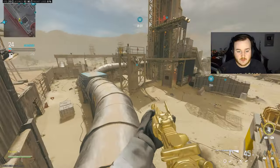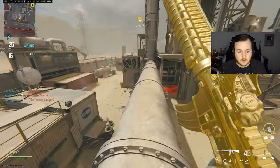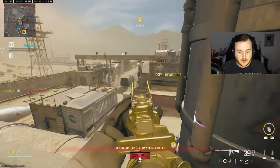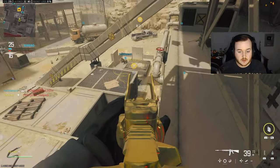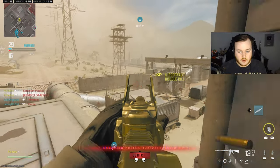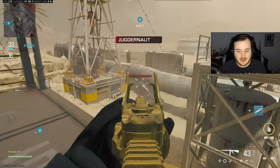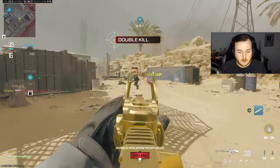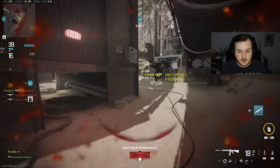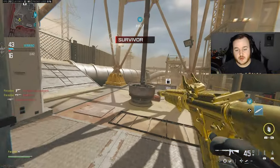They have to be over here. We shouldn't have shot — I wouldn't have known where you were. There we go — we got our MGB at 41 kills. We got an MGB, we like that. And we have the Renetti — we have a dual three-burst pistol build, a dual burst weapon build.